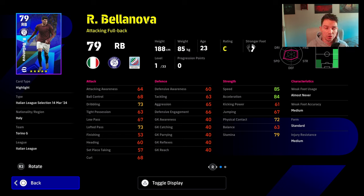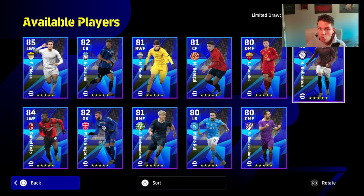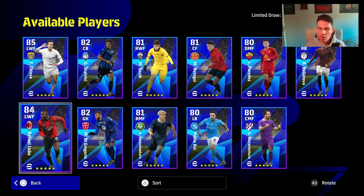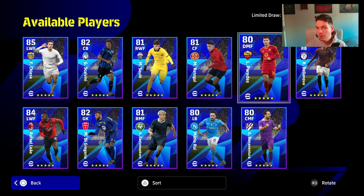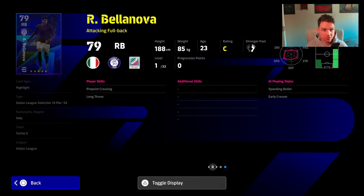You need to make the decision: are you going to grind for GP, or do you want the faster route of spinning a couple of these? You could get two spins for 200 coins and land Rafael Leao, which would be brilliant. But if you spin six or seven and get the lowest-rated ones, you've wasted 600 coins. So you almost need to go in prepared to clear the full pack — 11 players for 1,100 coins — which I think is a big price for what are essentially GP players.